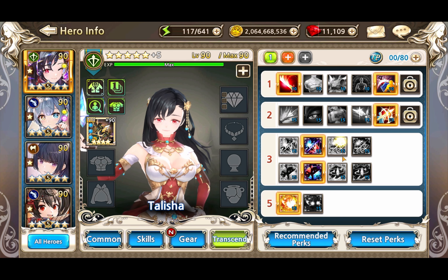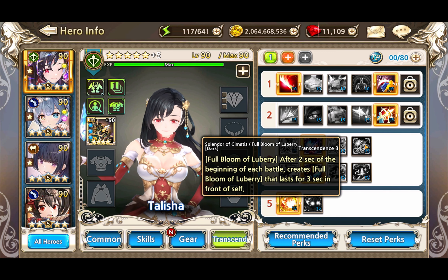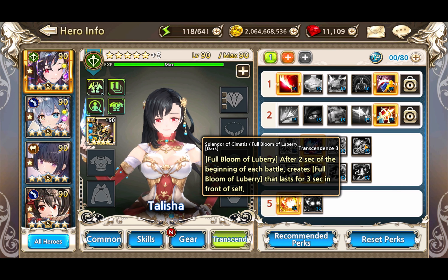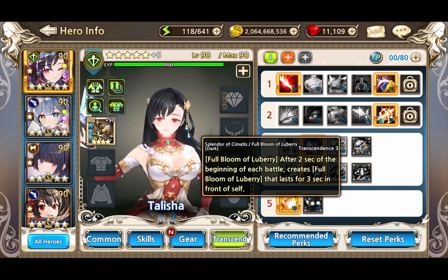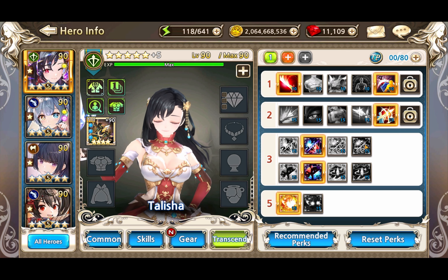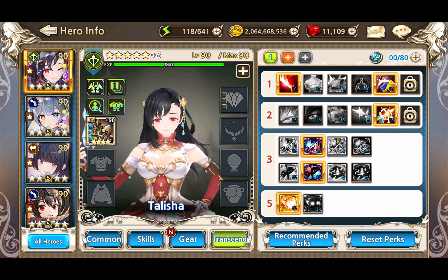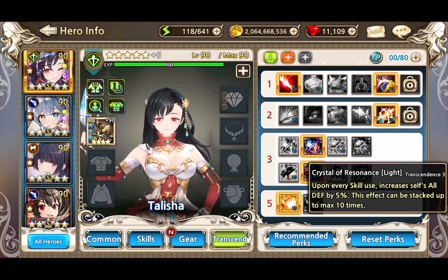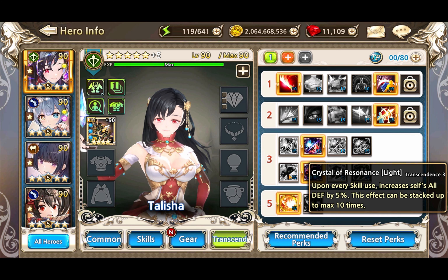This other perk - I think it's really really nice for Eclipse. This one is mana cost by 1, for the mana recovery skill. And this one is: after 2 seconds of each battle, it creates the healing part of the spell for 3 seconds in front of herself. I'm not really sure where you would use this - maybe in some sort of auto battle where you want some healing for a couple of seconds. Maybe it's a PvP thing. Her PvP use is a bit limited I think.